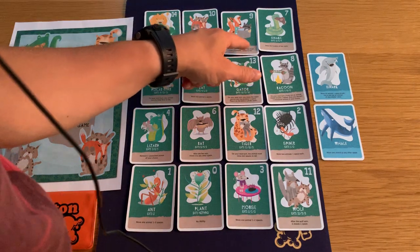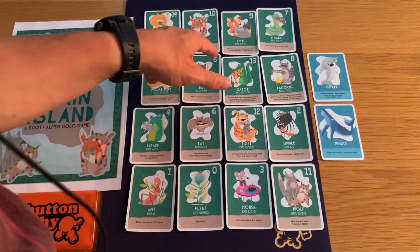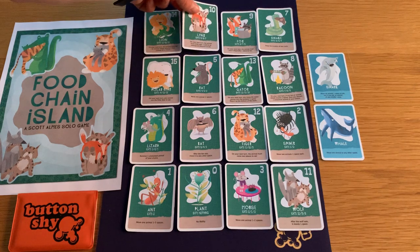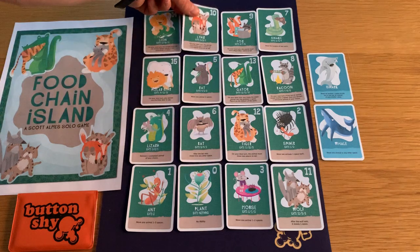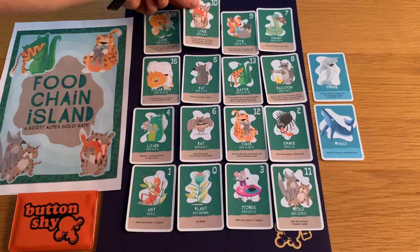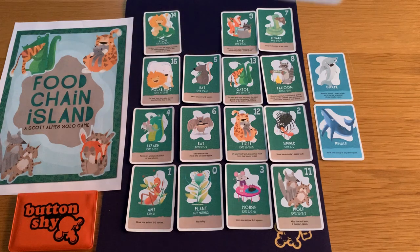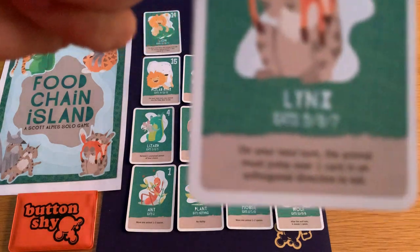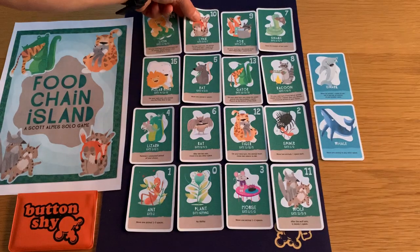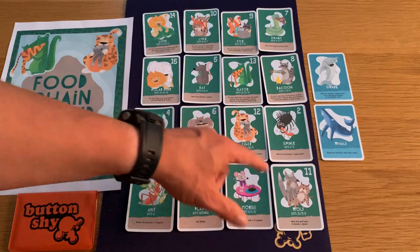On your next turn the lynx's ability means the animal must jump over one card. So you'd have to jump over a card either to the side or above — you can't jump diagonally. Orthogonal direction just means in a straight line.